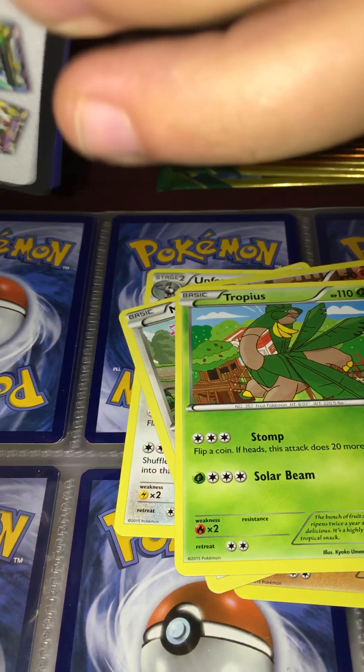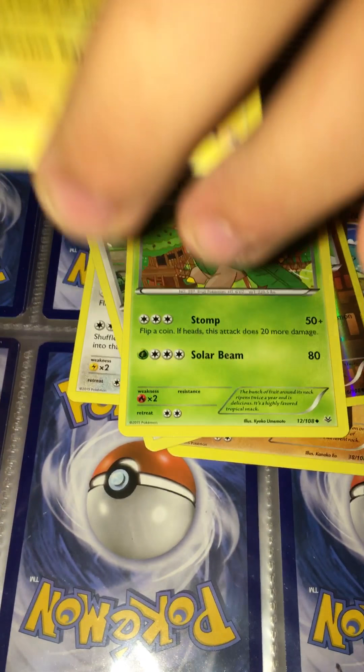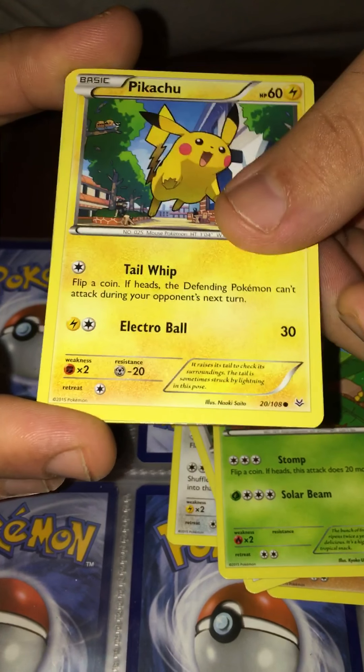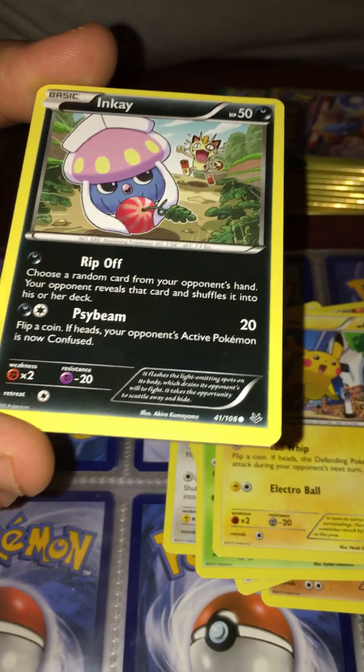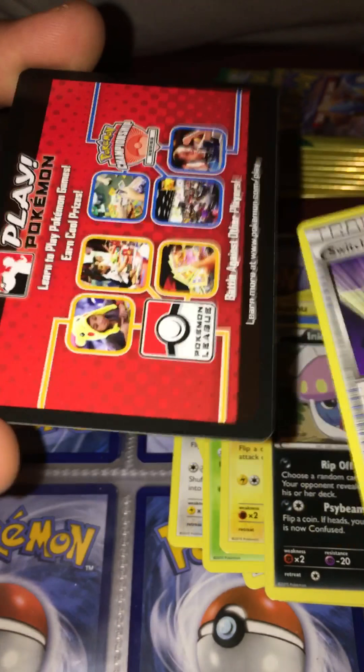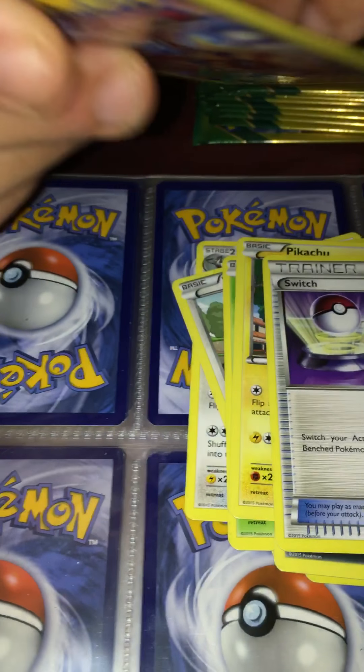Here we go with the next pack. We got Pikachu, and Inkay, and a Trainer Switch. Not bad.